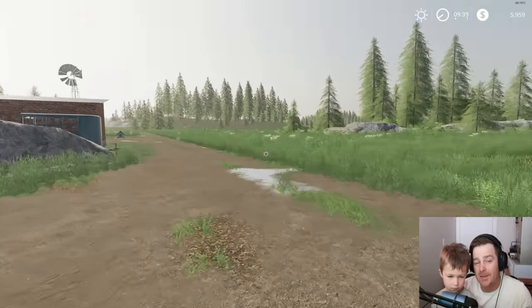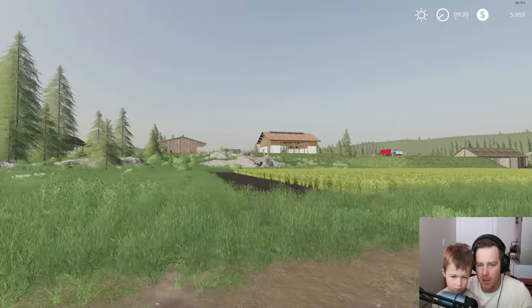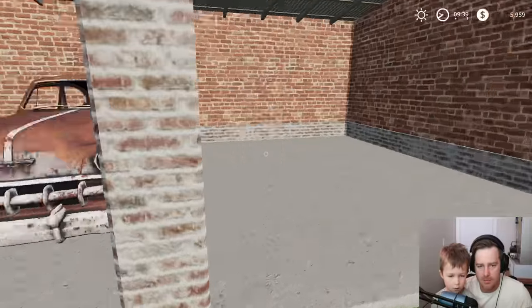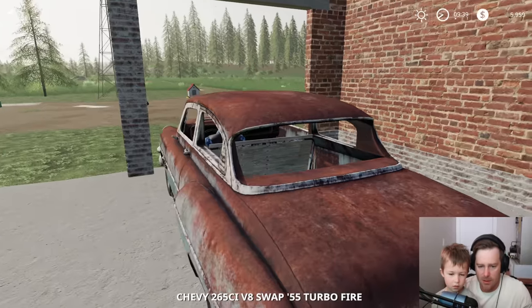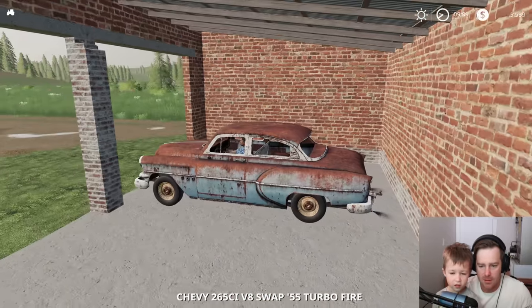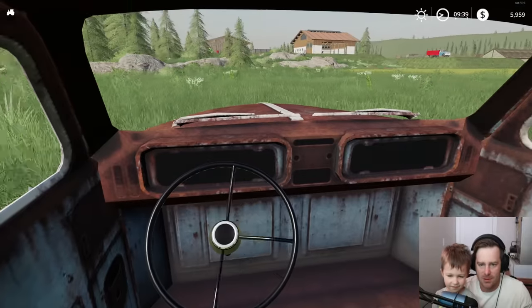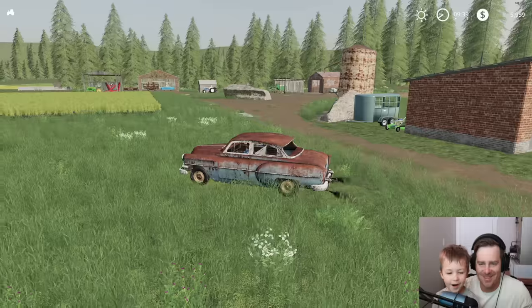We're going to take the car and see if it can hook up to the little milk trailer so we can take that too. Let's check out the old Chevy — let's see how it looks inside. Oh, it's so nice in here!